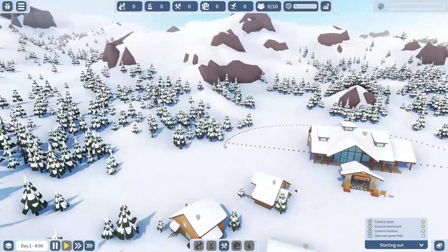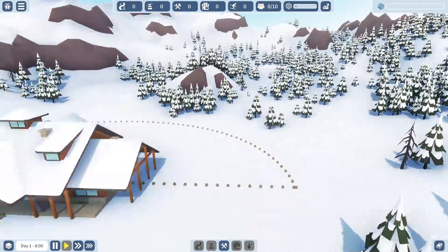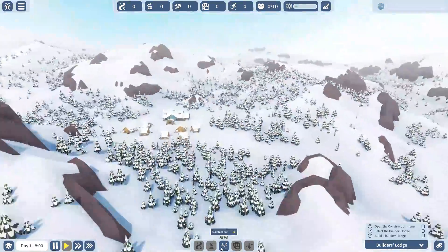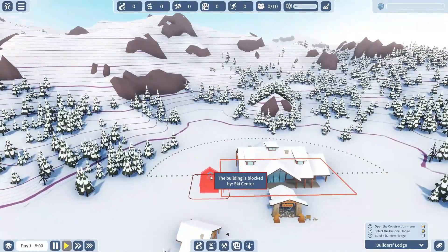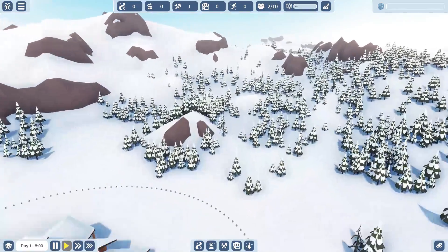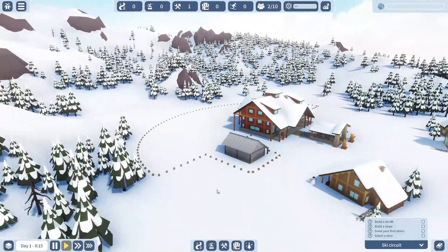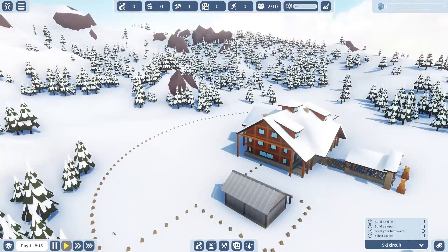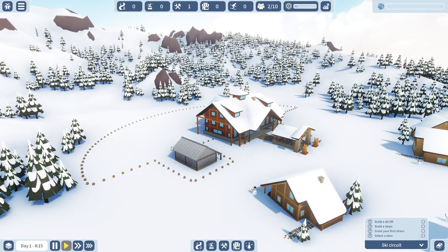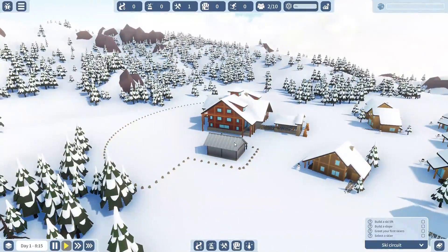I kind of learned a little bit how to play earlier. And now we have this ski resort that we have to build on. I just started out by putting a builder's lodge down in my navigation zone, it's called. It's this dotted area, and it grows bigger if you have a building — it goes around your building. All the buildings basically have to connect to a navigation zone.